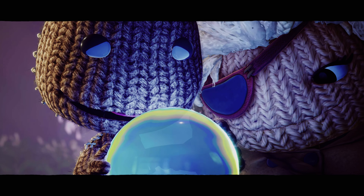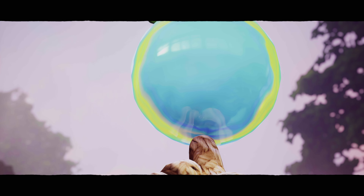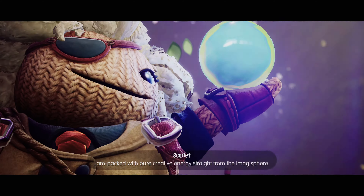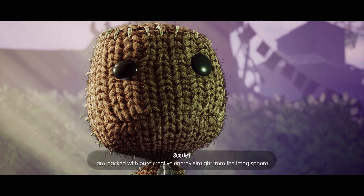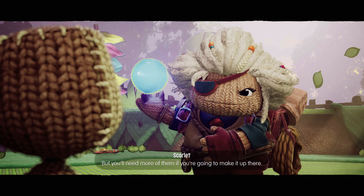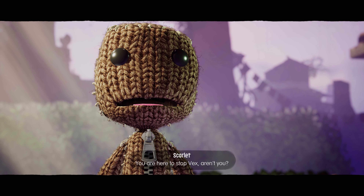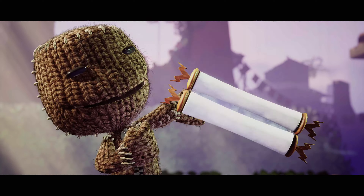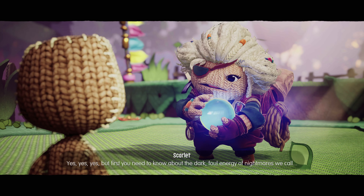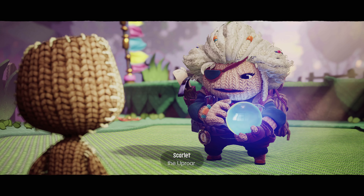What's this? It's a dreamer orb - jam-packed with pure creative energy straight from the imagisphere. You'll need more of them if you're going to make it up there to stop Vex. But of course, you need to know about the dark, foul energy of nightmares called the uproar.